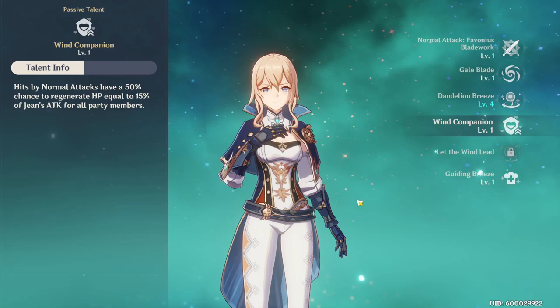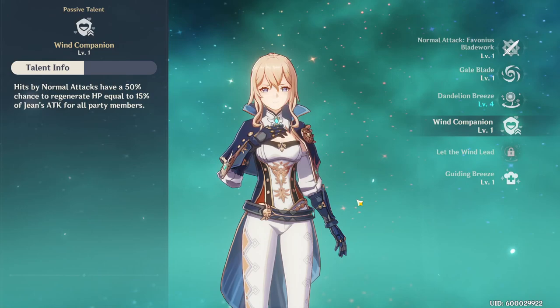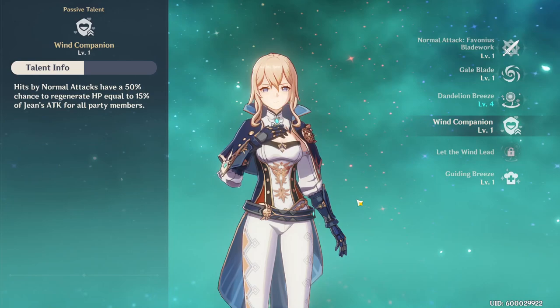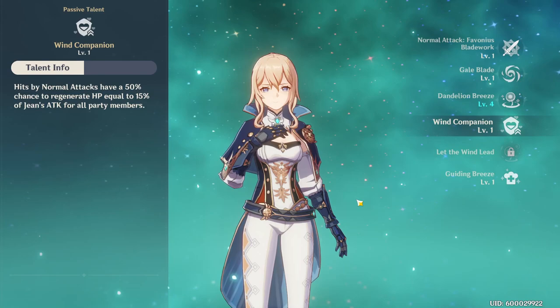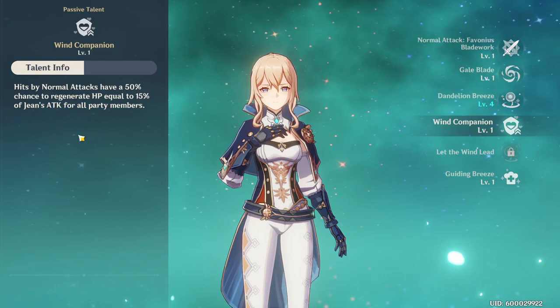For Jean's fourth talent, we have Wind Companion. Hits by normal attacks have a 50% chance to regenerate HP equal to 15% of Jean's attack for all party members. Jean is a very good healer that scales off attack, so you can constantly use her for damage as well as healing the party. She's very much built for having her out as your normal attack unit, as this talent is going to be regenerating HP for all teammates all the time based off her attack.